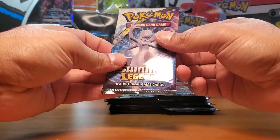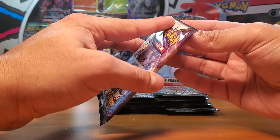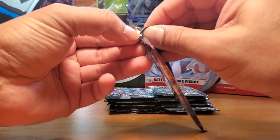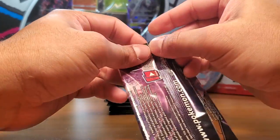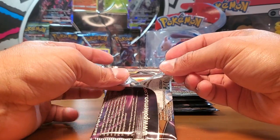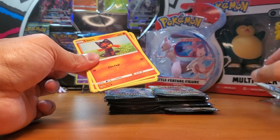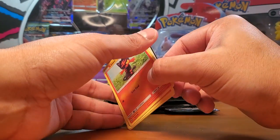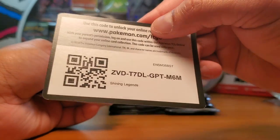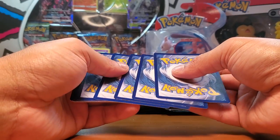Let's get at it - we'll start with the first booster pack. Shining Legends - I love this set. It's a small set, there are 78 cards, and it was released in October 2017. It's part of the Sun and Moon card set, and these are the key codes I'll be giving away as always.